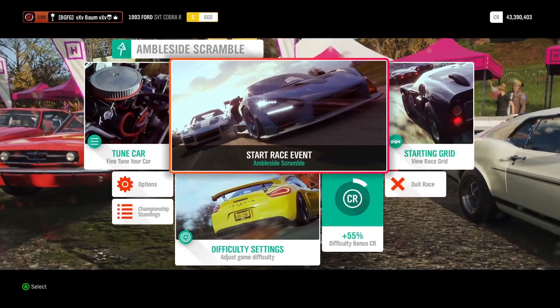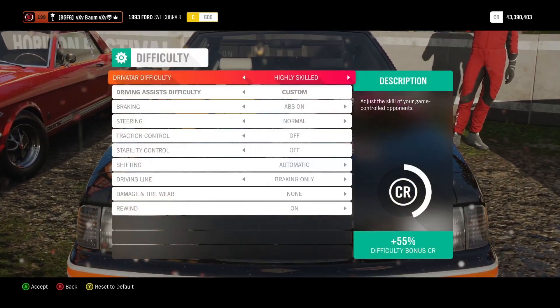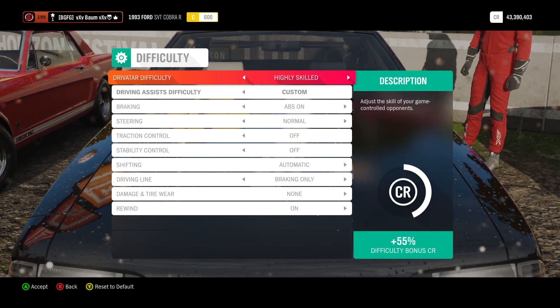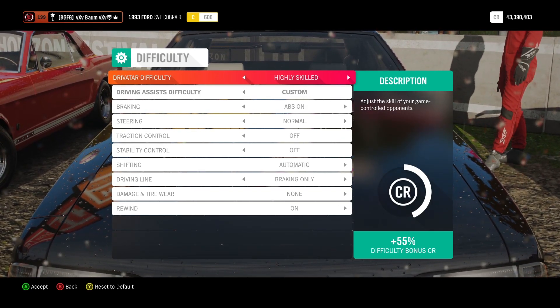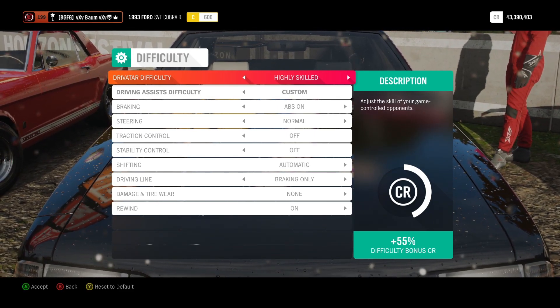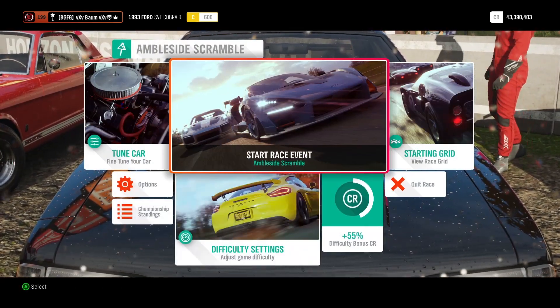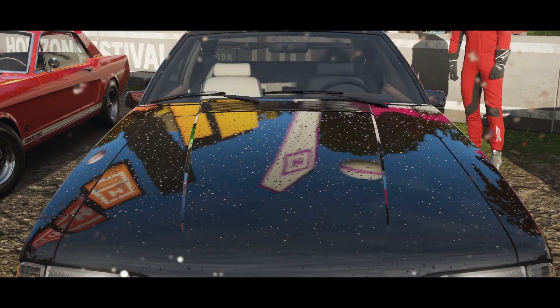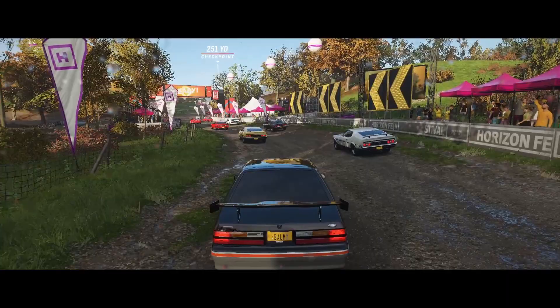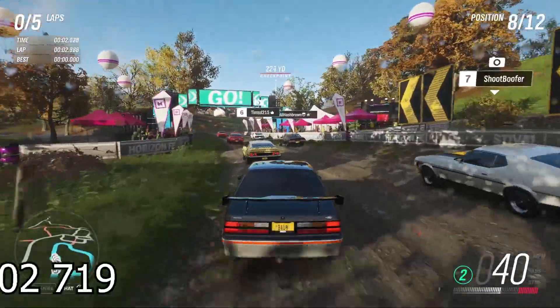Our first race is the Ambleside Scramble. Whenever you're doing these seasonal championships, you want to make sure you're racing against at least Highly Skilled Drivatars in order to get the reward — basically the car at the end of the event. So now that we have that set, we're going to start the race. This is the SVT Cobra, the '93 Mustang.